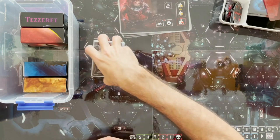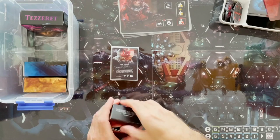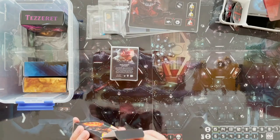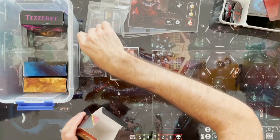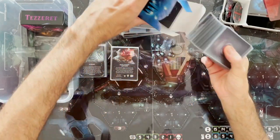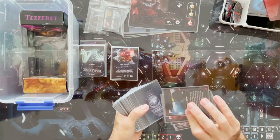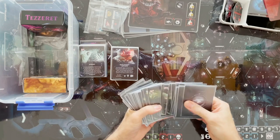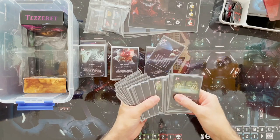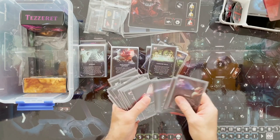Let me set up some piles so you can get an idea of the number of cards you're going to end up printing. That's one box, two boxes. These look like action cards — probably decks for the other characters: pilot deck, commander deck, soldier, and scout. Everyone has their own set deck and you draw cards every turn and use them to do your actions.